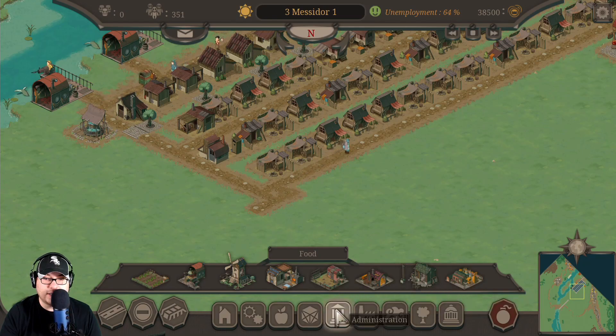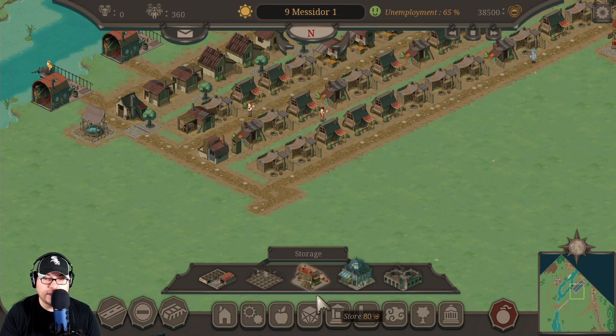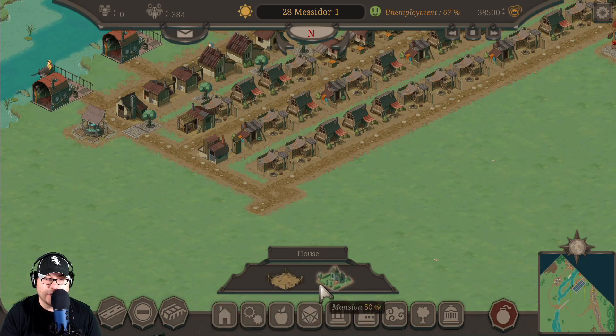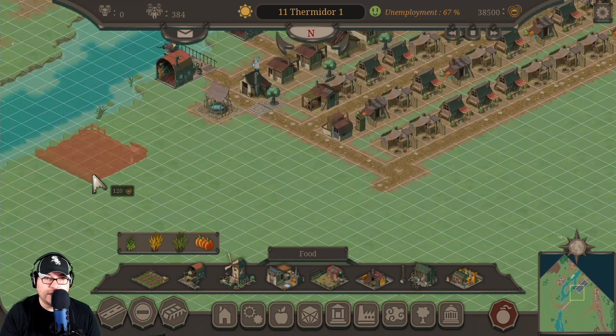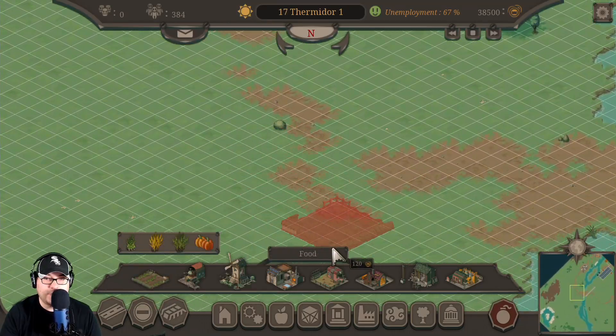There's a ranch, ranchers den, distillery — there's just so much happening here, it's insane. I really wish I could have set up a farm. I'm not entirely sure why I'm unable to. Let me try setting up a farm again — pumpkin farm, barley farm, potato farm — going out here somewhere. Yeah, I'm not sure why I'm not allowed to grow anywhere.